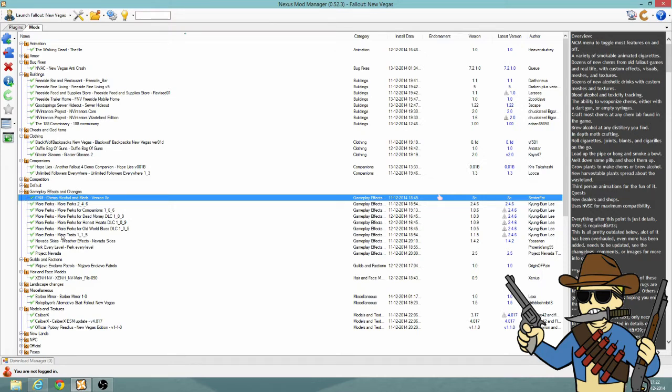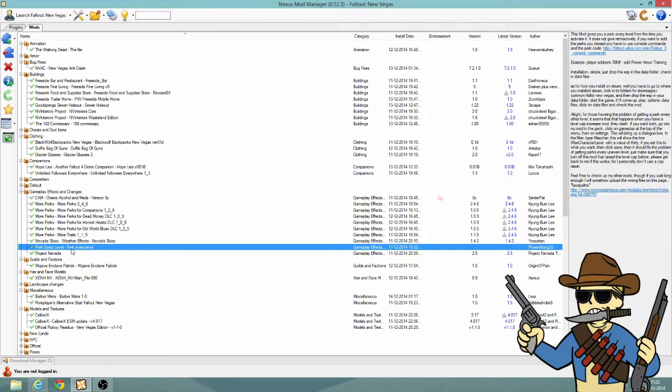Of course I also got more perks. Nevada Skies — it's the weather mod I use for the snow and the nuclear clouds and all the good stuff. You can see it in my streams. Of course I also got perk every level. I just love perks, so why not — although it makes the game sometimes a little bit easy.